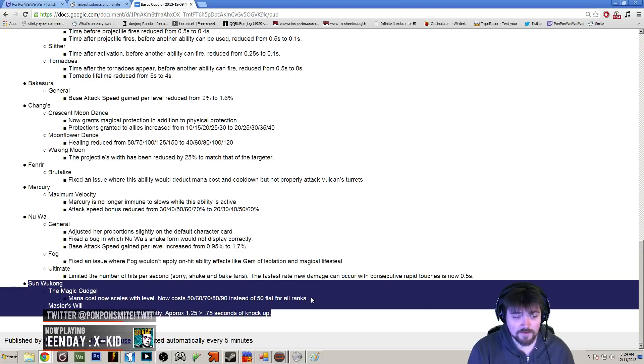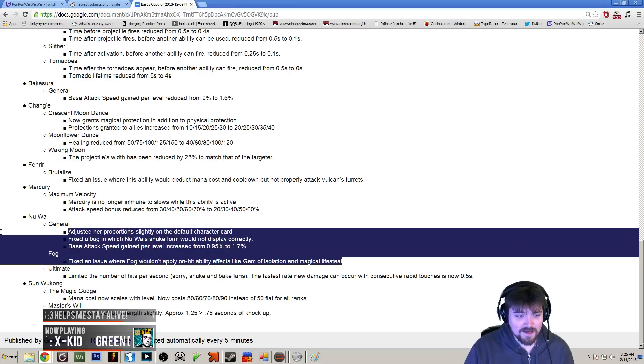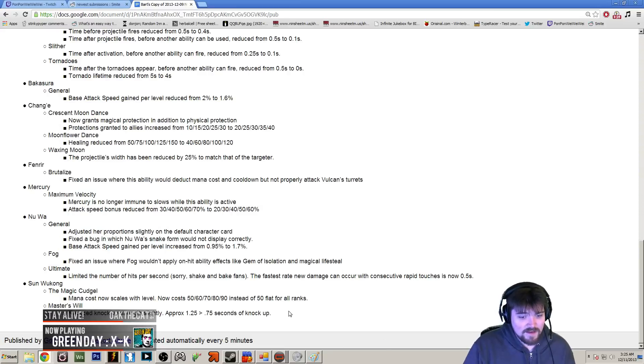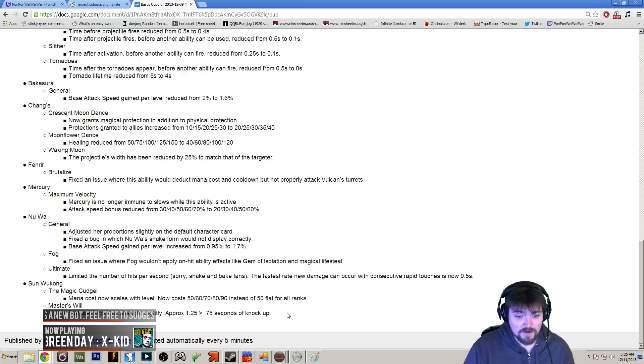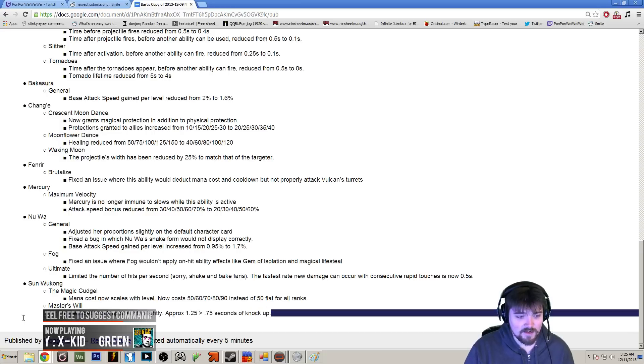They also reduced the knock-up strength on Master's Will — his spin where he knocks you up. It's now only 0.75 seconds instead of 1.25 seconds, so you won't be locked out nearly as long. He got hit pretty hard with the nerf bat over the last two weeks, and combined with this nerf he should be okay now. I don't think they really addressed his mobility and escape tools, but now he has to choose more between dealing damage and keeping his escape up with the mana cost, and you're more likely to catch an OOM Wukong who overextended. He's still going to be pretty good — I don't imagine this breaking him.